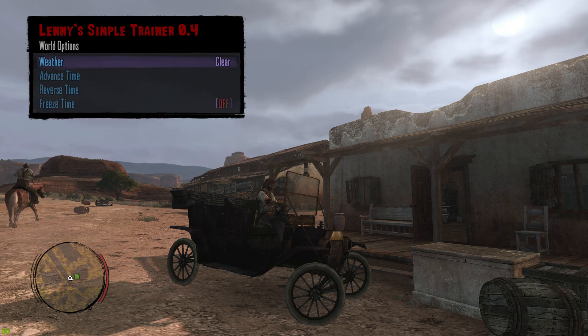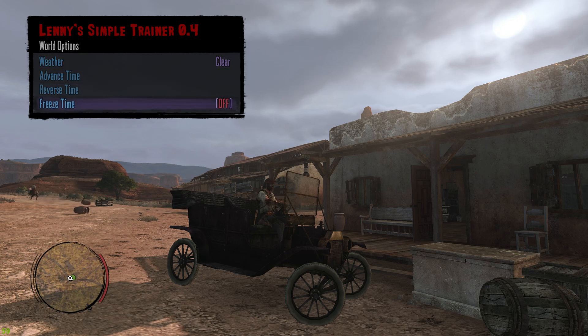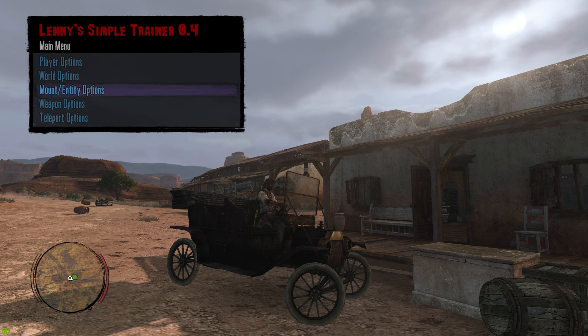Select World Options and inside you'll have the option to change the weather, advanced time, reverse time, and freeze time.